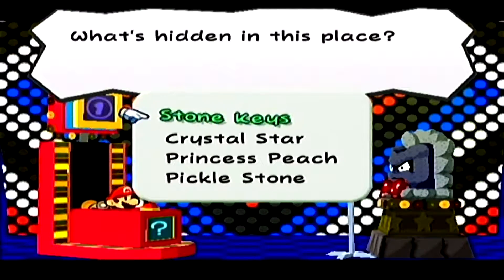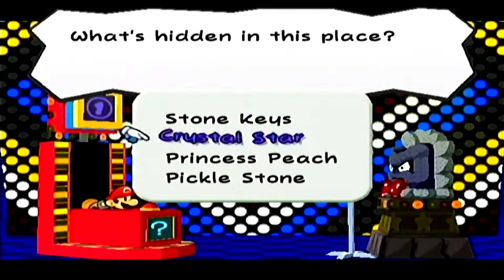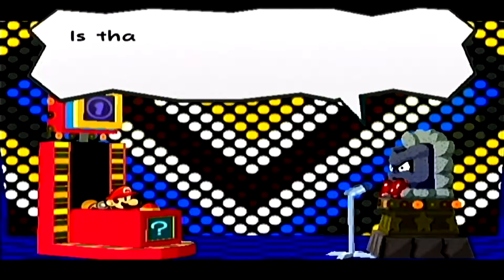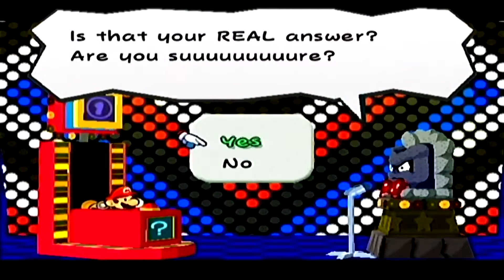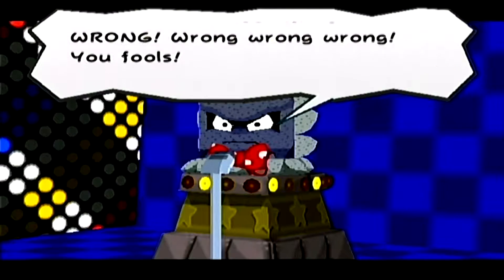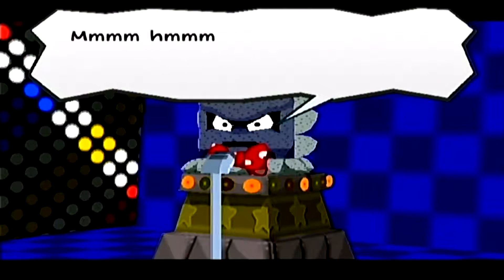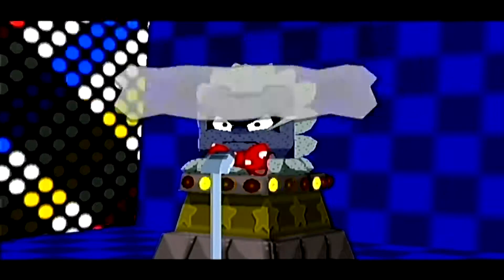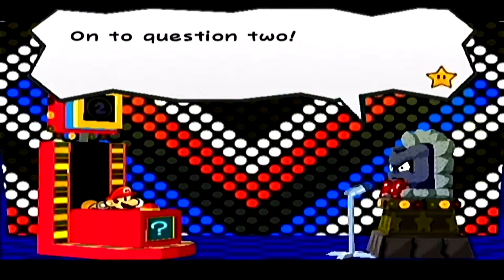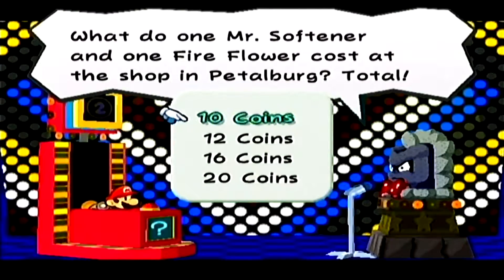There are some things I want to do by just answering all the questions wrong, but I will still go over which is the right answer. So what's hidden in this place? Obviously it's the stone keys, but I'm not going to be answering these questions right — there's a certain thing I want to do by answering all the questions wrong. I'll get through all the questions because I believe there are seven questions in total, but you only need five right. I'll answer a few of these right just to get through all of them.